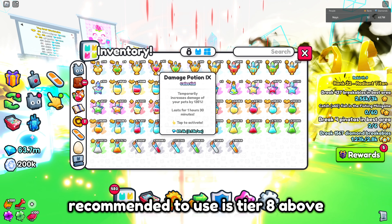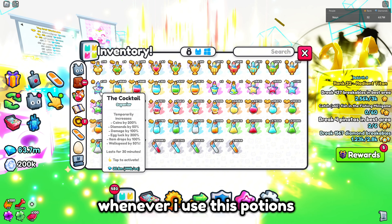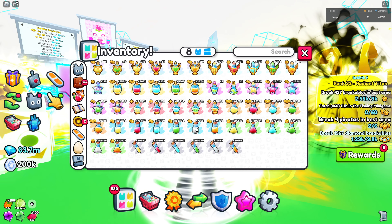Also use the cocktail potions — these give extra damage. Whenever I use these potions, Pet Sim starts lagging. Let's also use our secret potions and speed potion tier 3.